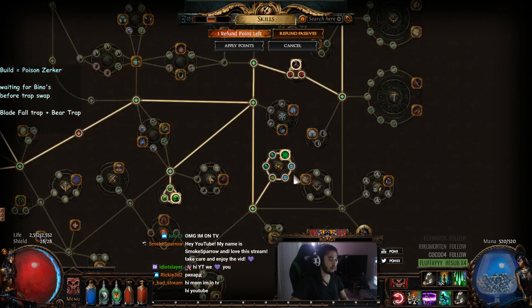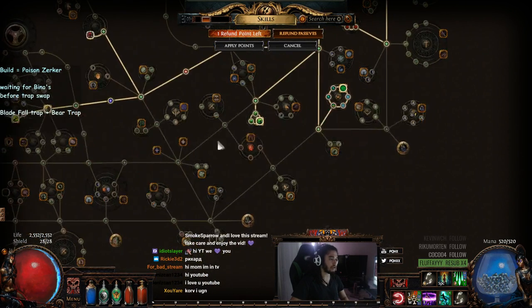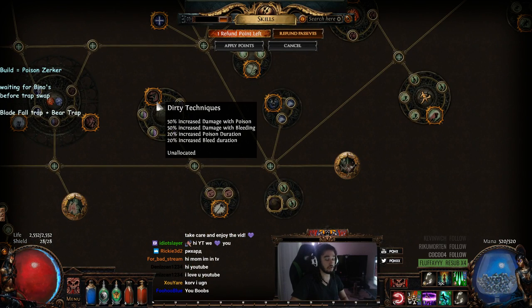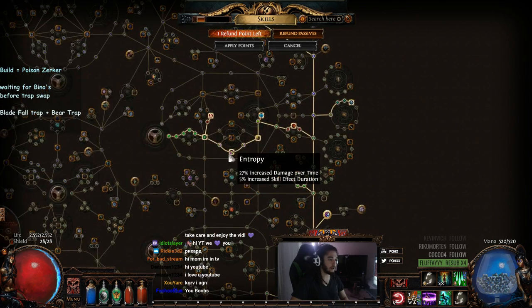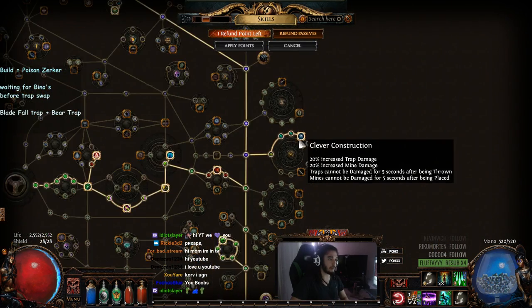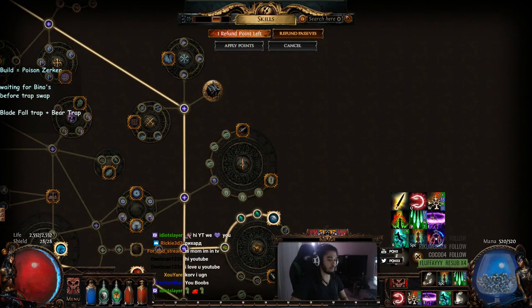We've got Aspect of Carnage with pretty much a ton of trap nodes. We've got Toxic Strikes. I ended up dropping Dirty Techniques because it wasn't worth it since they nerfed the duration on it from 50 to 20. We've also got Fatal Toxins over here, Damage Over Time through Entropy, Shadow's Scaling Nodes here, picked up Clever Construction, have my Hasty Reconstruction, and Force Shaper would be next.